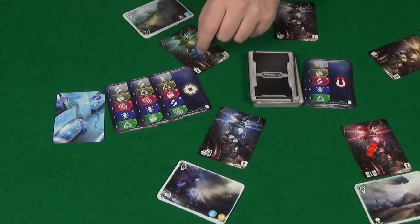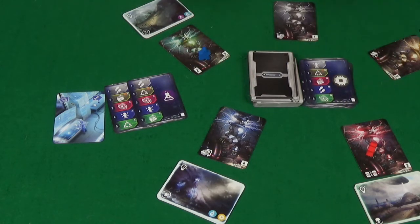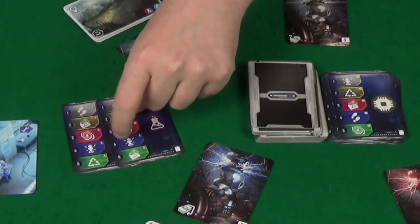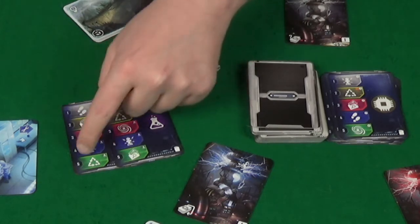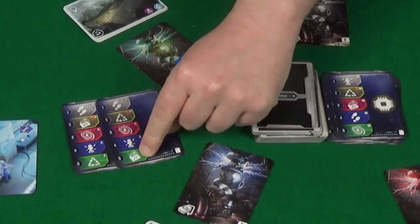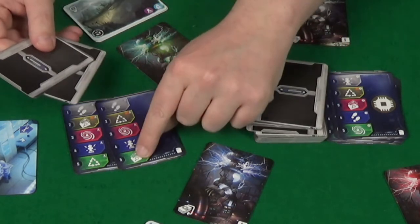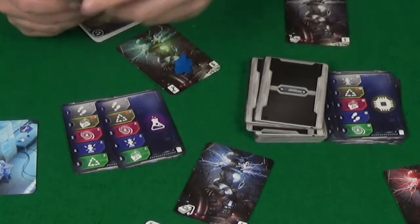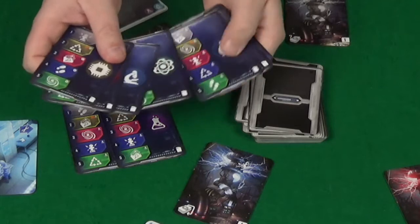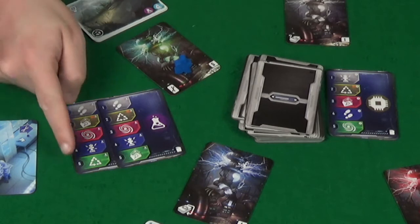Once you've moved — for example, if I move to number five here using this card, I play that card to the discard; that's one of my actions gone. Now I'm no longer looking at the transmitter for location actions; I'm looking at the number fives. With these two cards, the options I would have are: I can draw two cards into my hand, or I could use the other card to recycle, which means I get to take any one card out of the discard pile and add it to my hand.